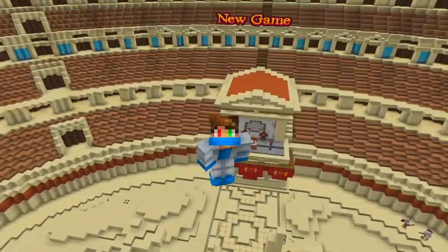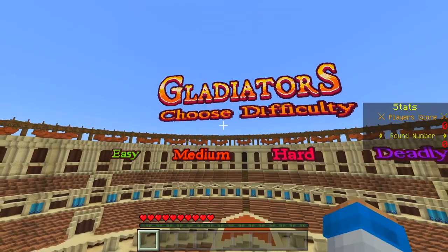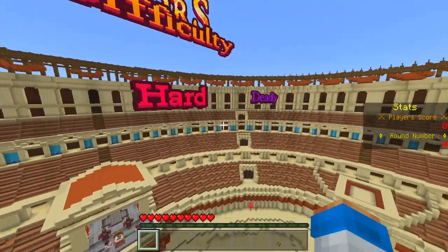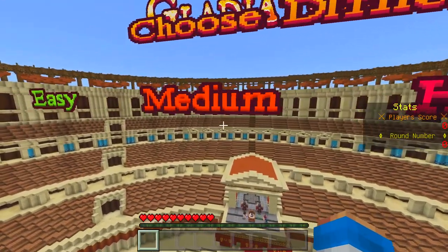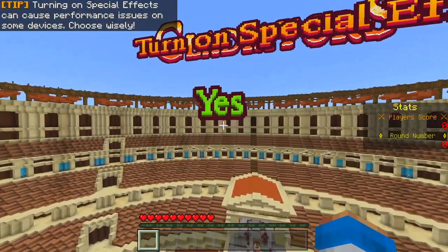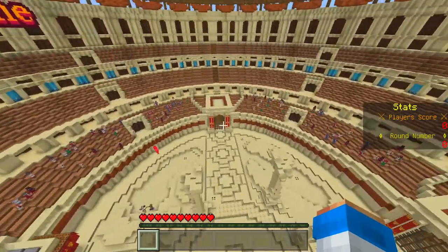So let's go ahead and start a new game. We can choose difficulty here — easy, medium, hard, and deadly. I'm not gonna go deadly; I'll just go for medium. You can also turn on spectator effects, which we should turn on to get a real gladiator feeling. There we go, they just spawn all around the arena.